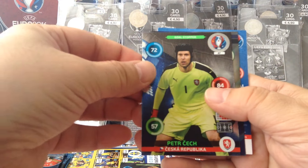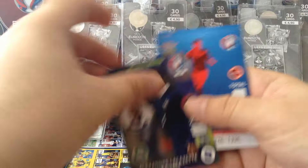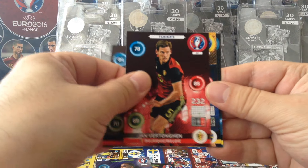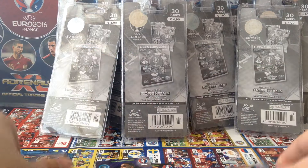Here we go. Peter Cech — Goldstopper. Another one to watch: Lacazette. And the base cards: David Alaba, Jan Vertonen, Marcus Berg, and Tchevchuk for Ukraine.